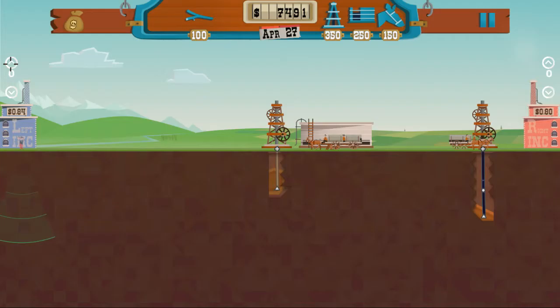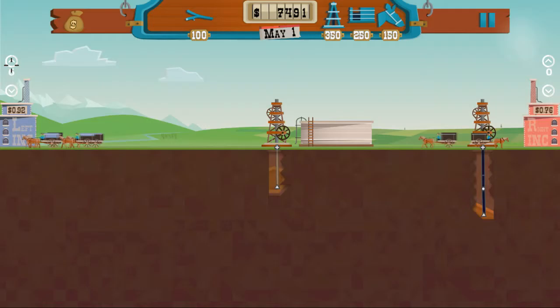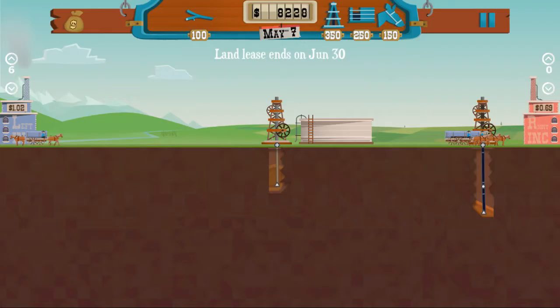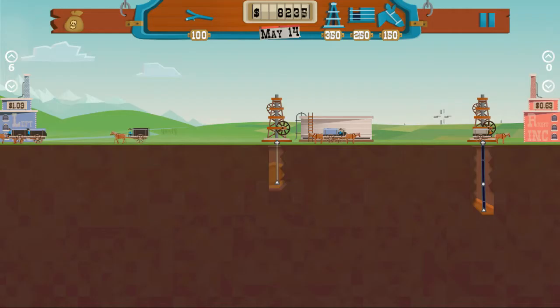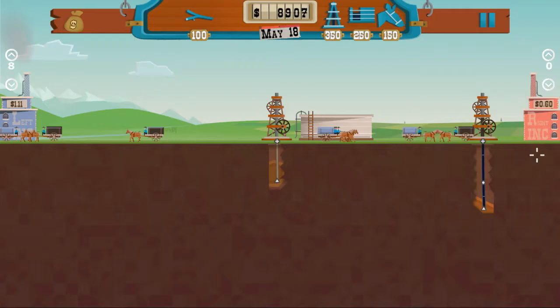Our dowsers both left without finding anything more, which may mean this wasn't a great plot for us as far as deposits. Our oil rig is about to overflow so we'll drop another horse to make sure that doesn't happen. They have a long way to travel to Left Incorporated, so if there are no horses taking care of our rig it will overflow and we will lose money due to the spill. Left Incorporated is now steadily increasing to $1.10, while Right Incorporated doesn't even want to compete anymore - they must have bought too much oil from us already.